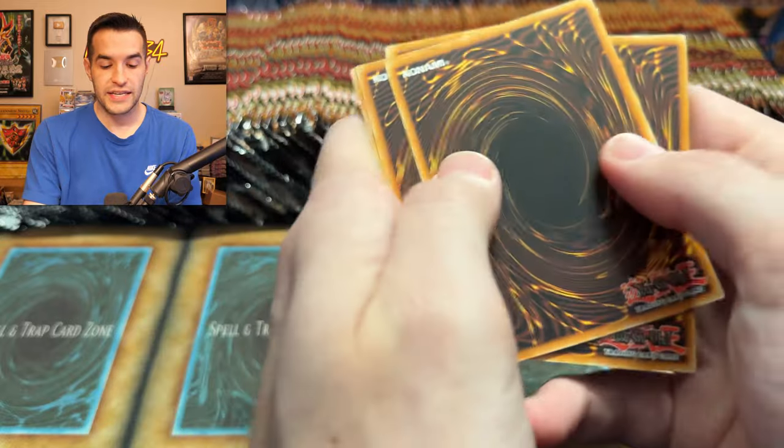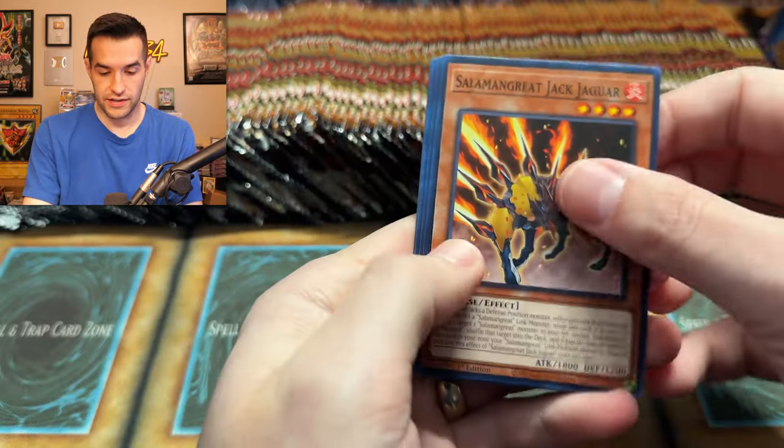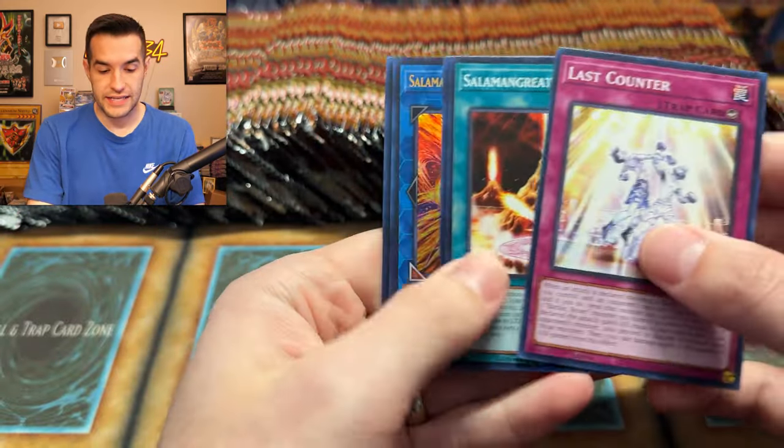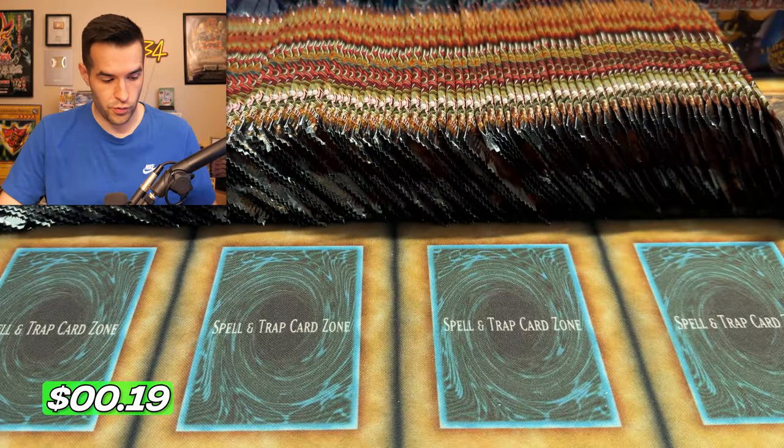We need that Salamangre. I'm doing a pack trick when this is a Legendary Duelist set — you can't really do a pack trick on this. Come on, Sunlight Wolf. Don't hide from us — make your appearance. Salamangre Waging Phoenix — every time you see a Salamangre, it's not it. Not the one we're looking for. We have Volcanic Queen — a pretty interesting, Kaiju-ish card.